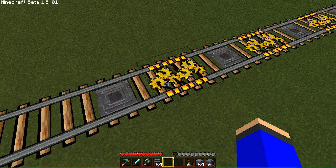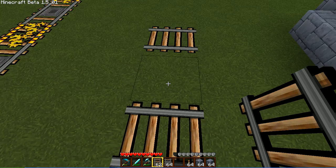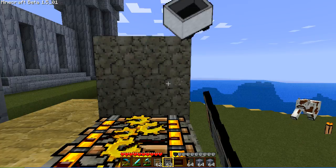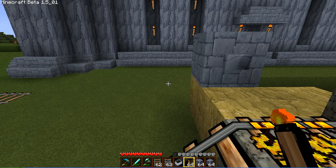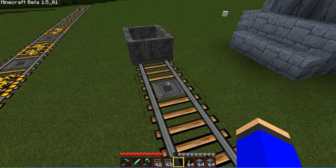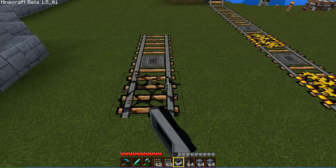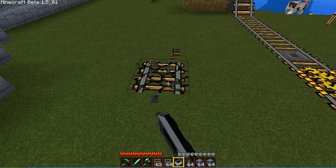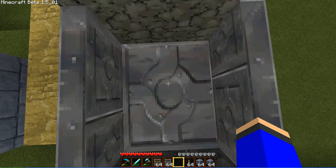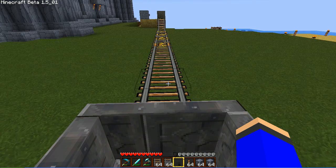Now, detector rails — if you look right here, we'll get a detector rail out. If I take this cart and push it along there, this will light up a redstone torch when I do that. So it's basically acting as a power source. So say I put it right here, start the ride, and it will power the powered rails.